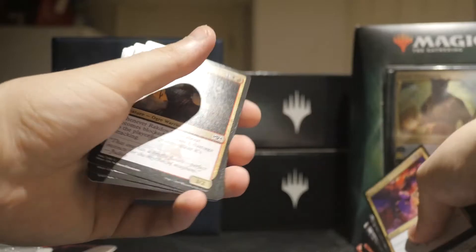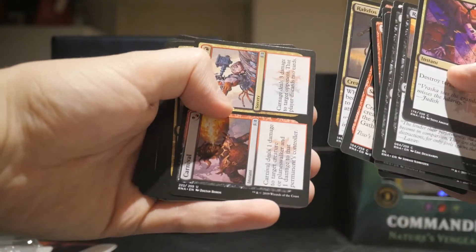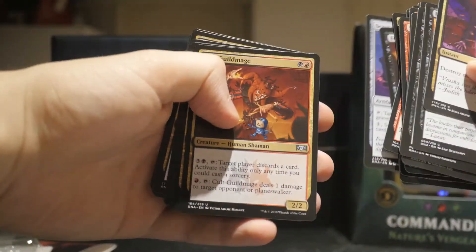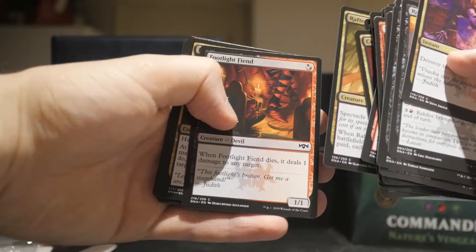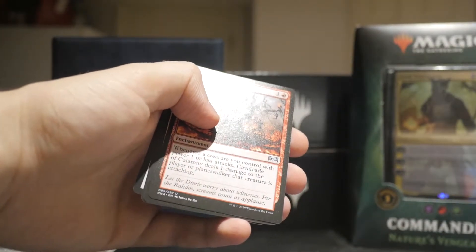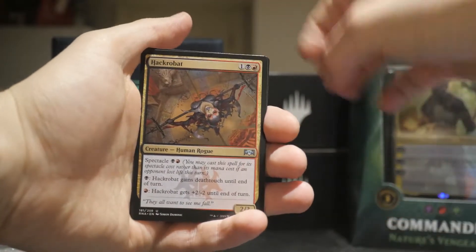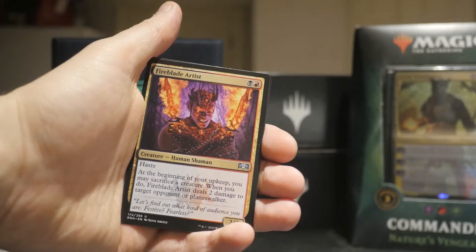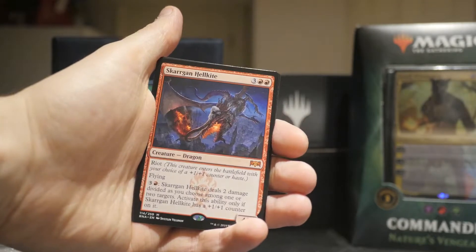Skewer of the Critics — there you go. Rakdos Rustabout. Carnival Carnage. Macabre Mockery. Rafter Demon. Footlight Fiend. Fireblade Artist. Cavalcade of Calamity — that's another one we're looking for. So I need all those cards for a deck. Hackrabat. Another Fireblade Artist. And a Mythic!